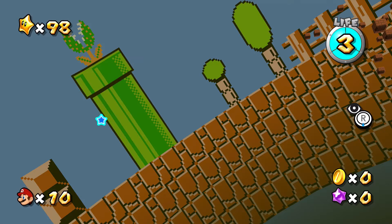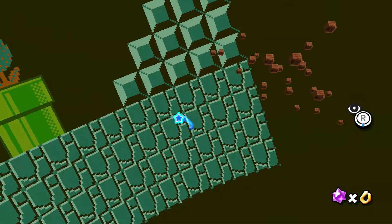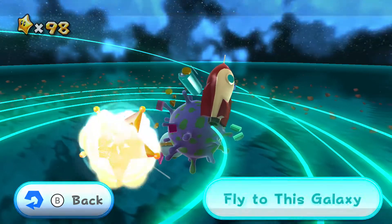In Flip Switch Galaxy, the background has images from the original Super Mario Bros game on the NES. In Space Junk Galaxy, there's a rocket that looks strikingly similar to the one from the Pikmin franchise.